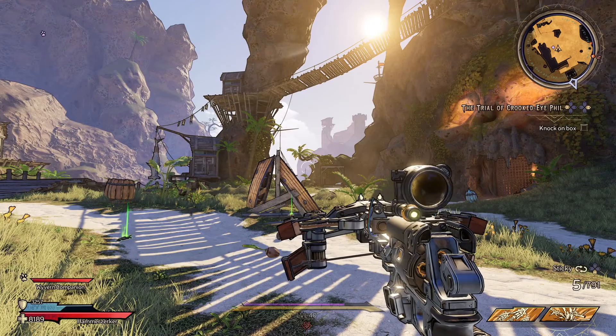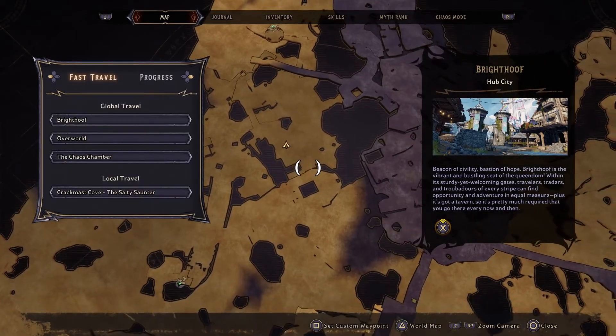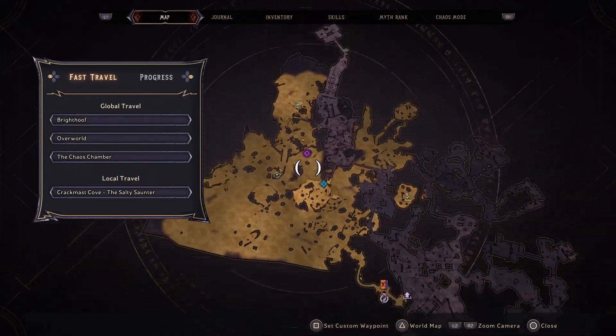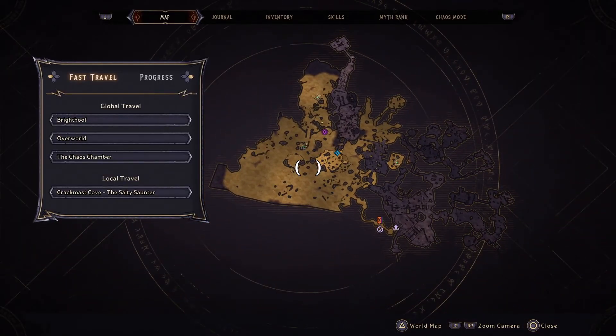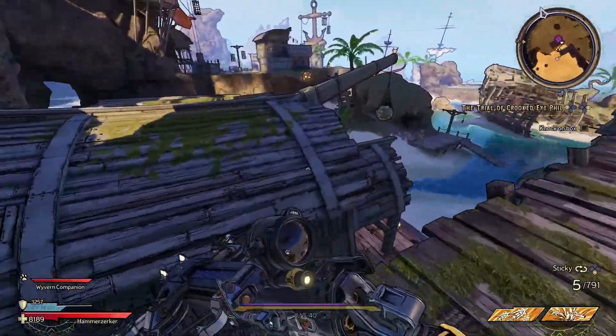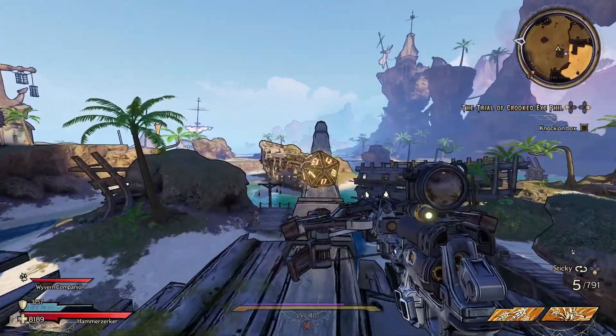Your next dice is located roughly in the same area as the last one, except found on your way back from that area. While you are leaving, stick to the left-hand wall and you will come to this little platform where you can reach this roof with your dice on top.